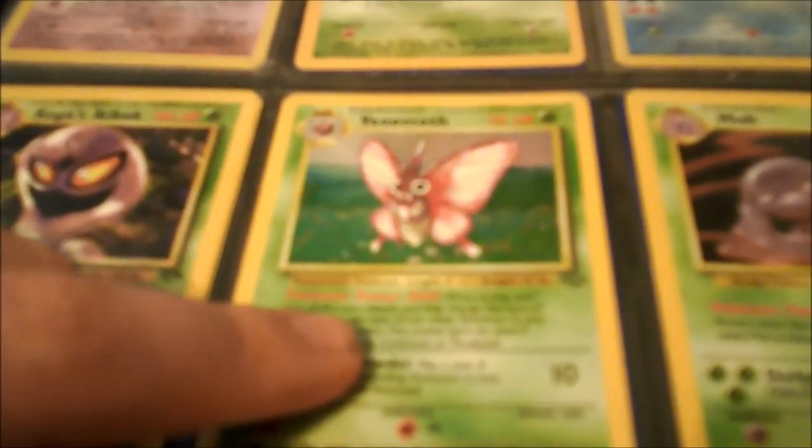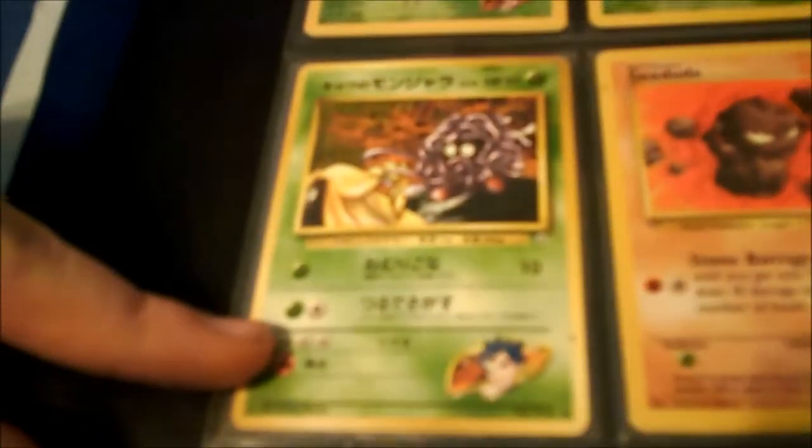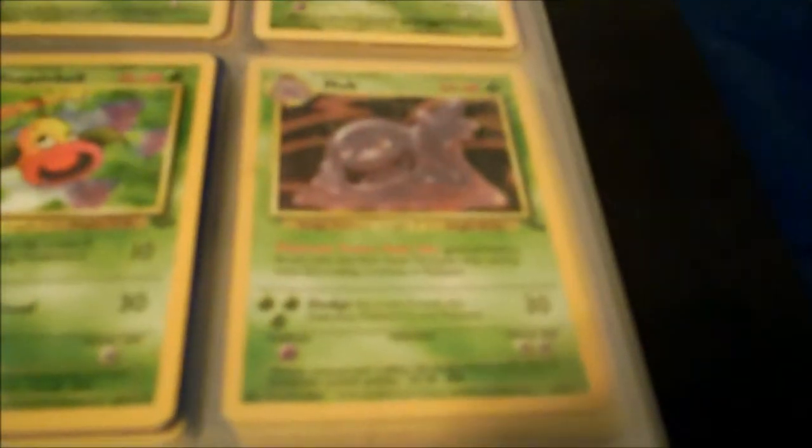It has stayed in its case since the first day I got it. Next we have a Koga's Arbok, a Holographic Venomoth, a Holographic Muk, a Koga's Tangela, a Geodude, another Nidoqueen — also Holographic. Next we have an Oddish, Bellsprout, a Grimer, Dark Gloom, a Weepinbell, another Holographic Muk, and a Holographic Dark Vileplume.